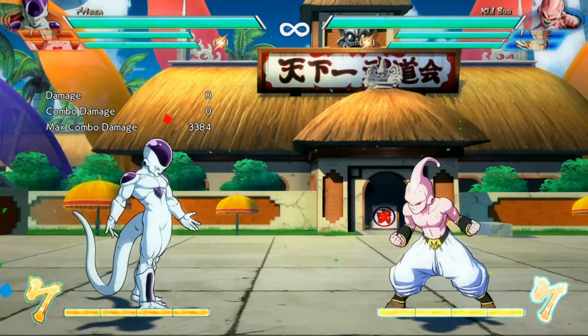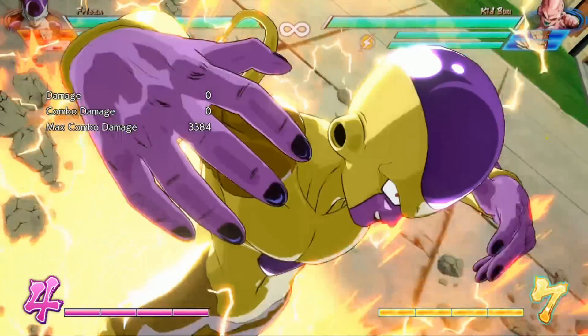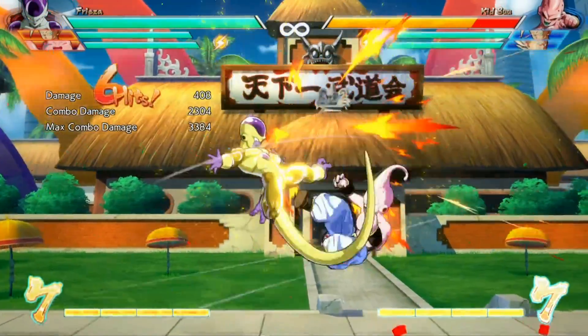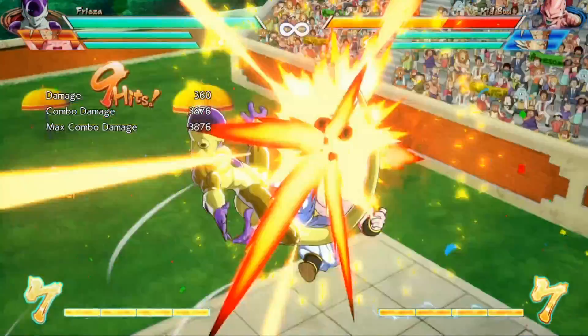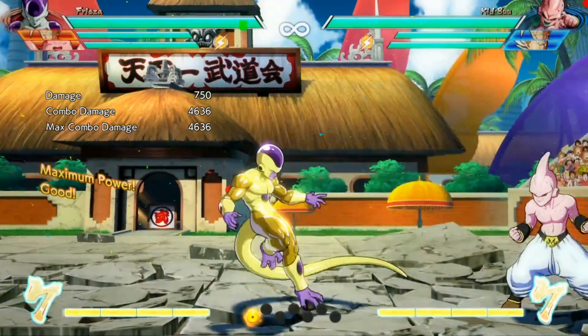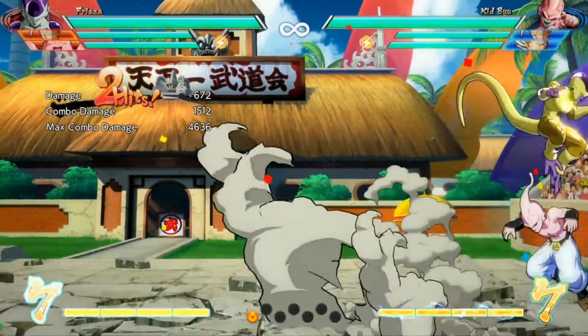Right now there's only one install super in Dragon Ball FighterZ — it's Frieza's level 3, the Golden Frieza. I wouldn't be surprised if they add more install supers, because I think they're kind of fun. They're an interesting way to use meter that isn't just ending a combo with a super — it actually changes your character's properties. I'm hoping that some of the future DLC characters might have an install super or two to make things a little more interesting.